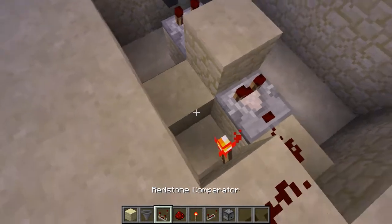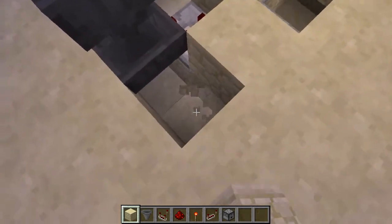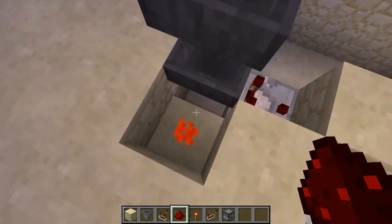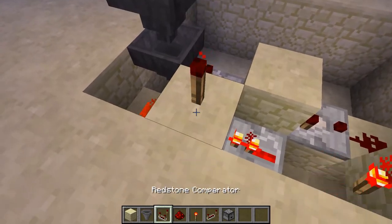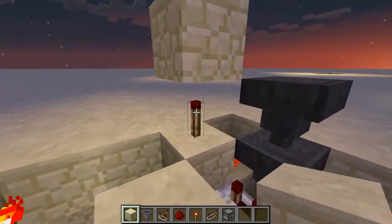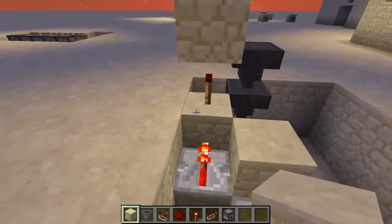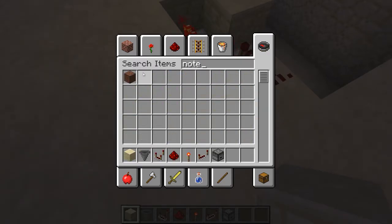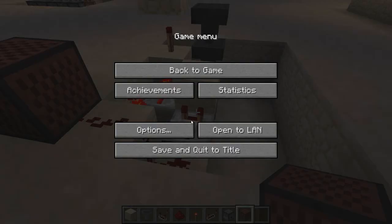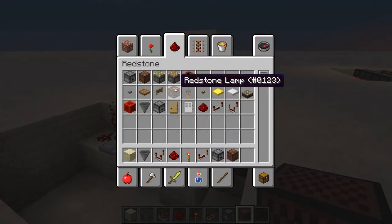Now put two blocks protruding out from the redstone torch but break the first block, and place a redstone repeater there. Then do the same staircase pattern — up and then back down — and place one dot of redstone right beside the bottom hopper, then a redstone torch, and a block above it for the redstone lamp. The redstone on top also powers a note block so it makes a nice sound when a purchase happens.